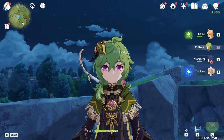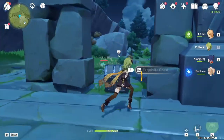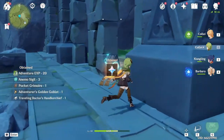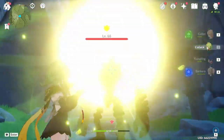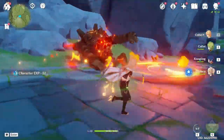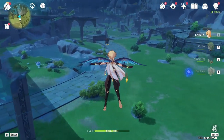You could blame me for my bad accuracy, but you can also blame Collei. Also, that reminds me — in Mondstadt, these exquisite chests only give two primogems, not five. The game likes to troll you. Okay, so we have clown number one here — just a normal ruin guard, nothing too special.